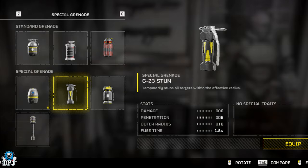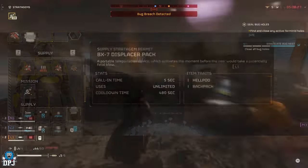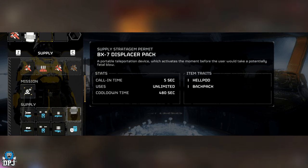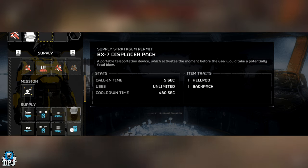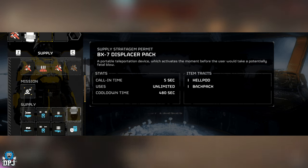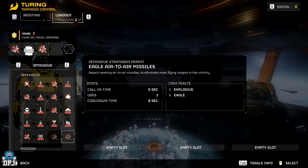Moving on to stratagems. First up, we have the BX-7 Displacer Pack — a portable teleportation device which activates the moment before the user would take a potentially fatal blow. You call this down, put it on your back, and it will teleport you to a different location when you're about to die. Absolutely incredible. Next, the Eagle Air-to-Air Missiles — aspect-seeking air-to-air missiles to eliminate most flying targets in the vicinity. Notice it says flying targets, which ties into the new enemy faction we'll talk about shortly. We also have a heavy machine gun with 75 rounds and three firing modes.